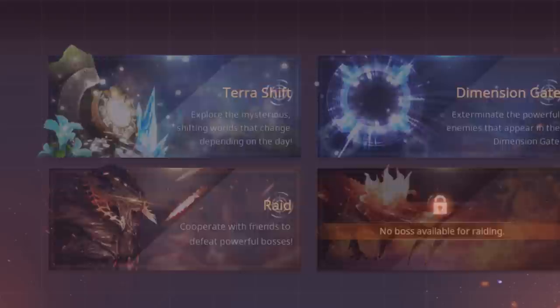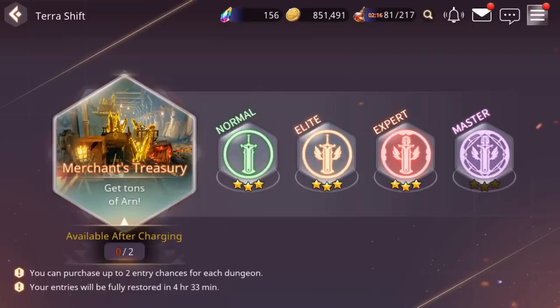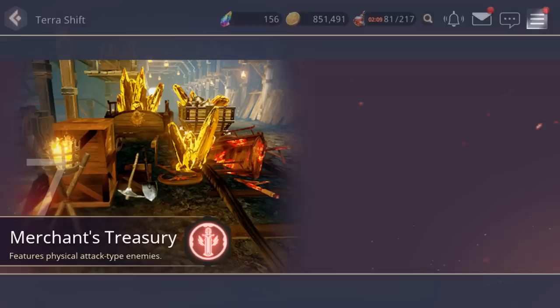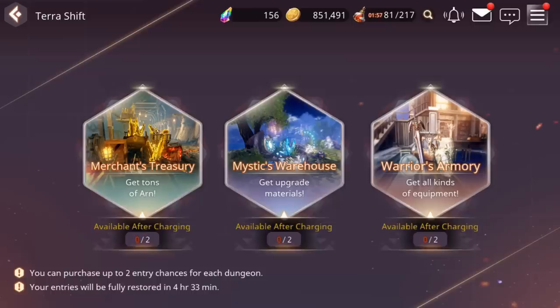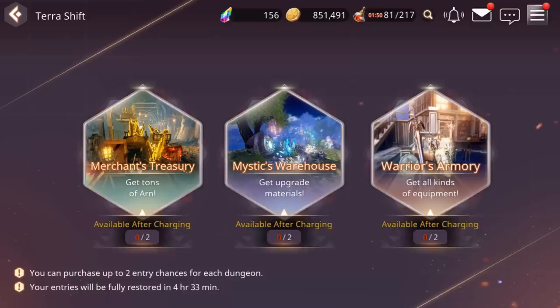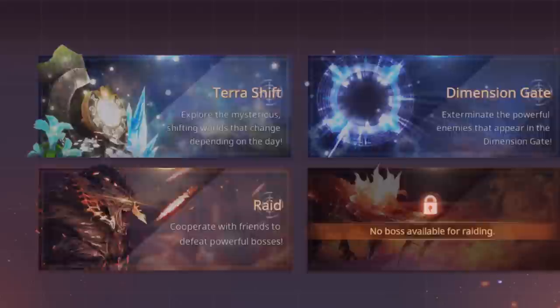Now for game modes. Under Special you can do Terra Shift — you get two attempts of each category per day, each with difficulty levels: normal, elite, expert, and master. The higher the difficulty, the better the rewards. The Merchant's Treasury gives gold, the Mystic's Warehouse gives upgrade materials, and the Warrior's Armory gives equipment. My entries reset in 4 hours and 33 minutes, meaning that's when the daily reset hits and I can do two of each again.